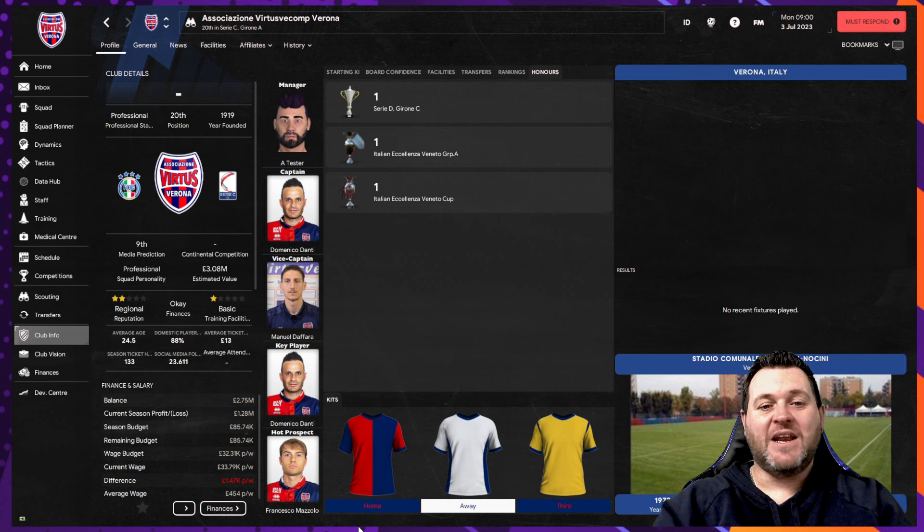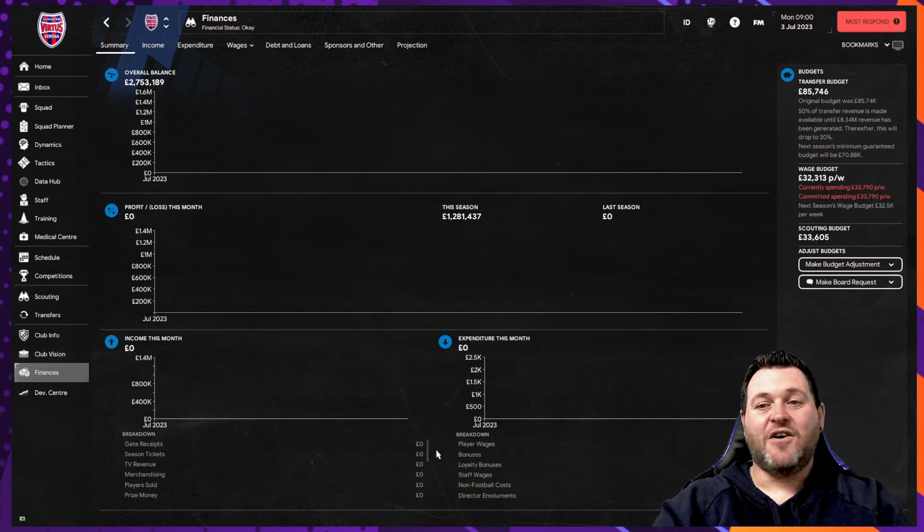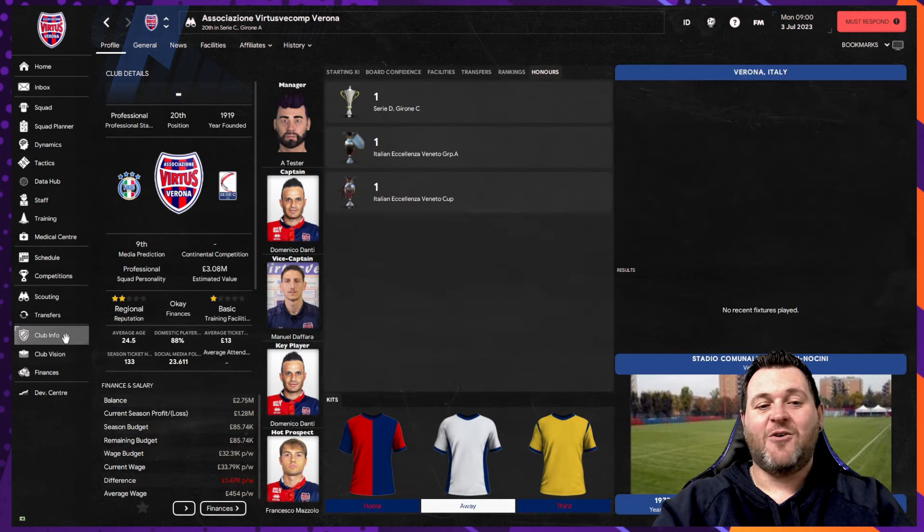Their club captain and key player is Domenico Dante, and their hot prospect is Francesco Mazzolo. Their reputation is regional and they have basic training facilities. Their finances are £85,000 in terms of a transfer budget, and a wage budget of £32,000 but you'll start with that already overspent. So if you want to take on the other teams in Verona and build this team into a legacy team, you're going to have to first impress the chairperson, then build the squad, and just hope he doesn't give you the sack first.